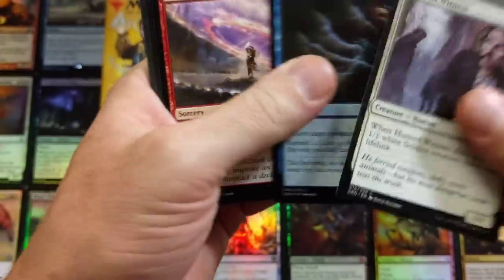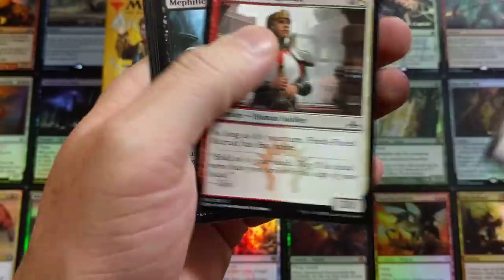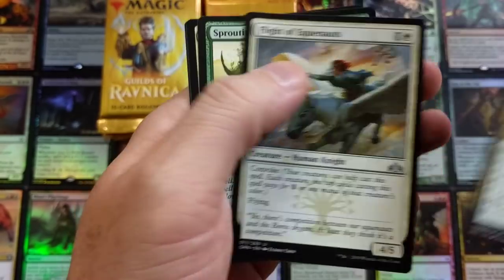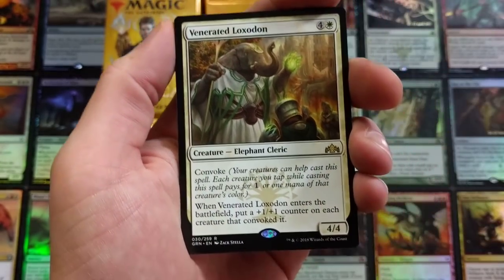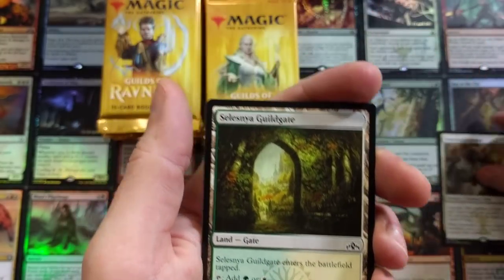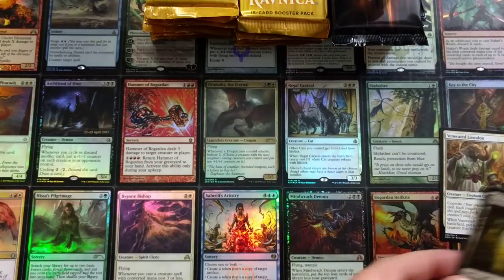Oh, Haunted Witness! Let's see what's in here — Venerated Loxodon. Okay, so we're not really cooking with what we thought. We got a Guild Gate. I honestly thought there was going to be a mythic in every one — I'm a little disappointed.